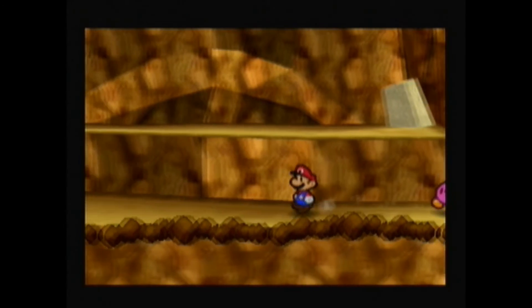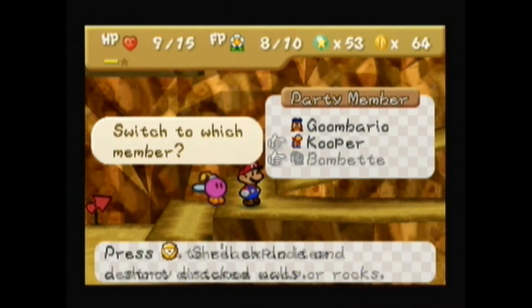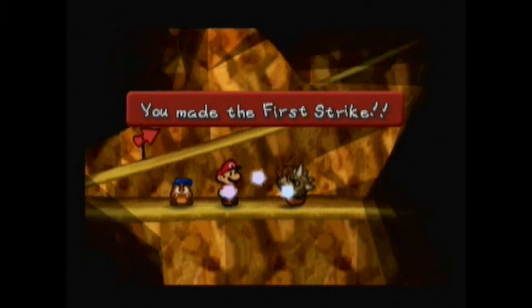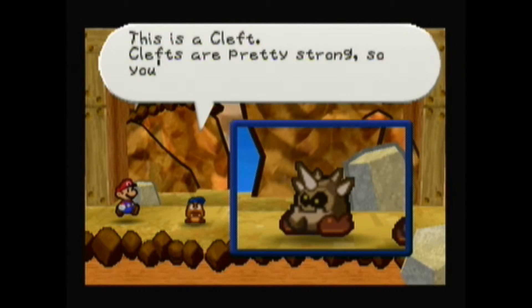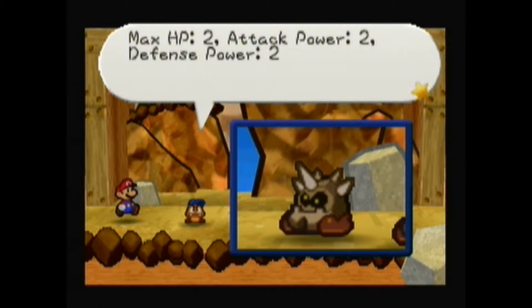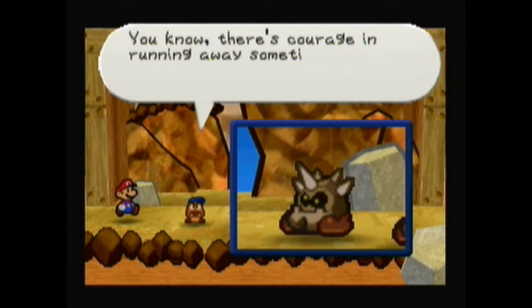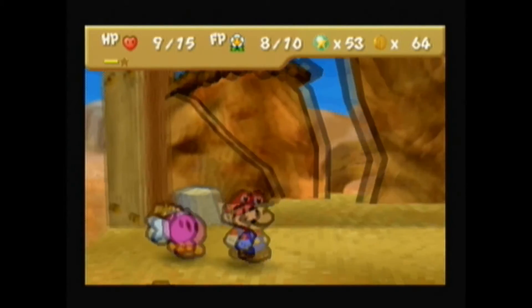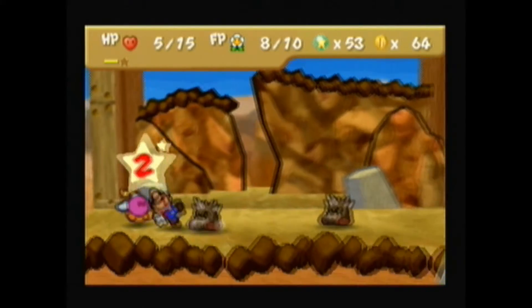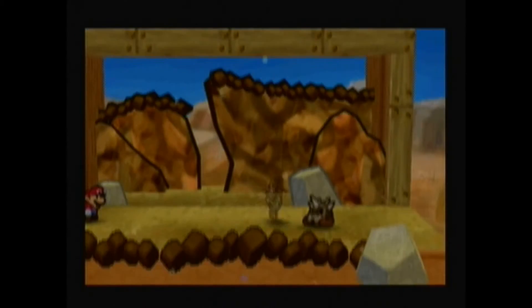If we walk back around and climb up again, I'm going to get Bombette. Let's go fight the enemy. We got a first strike, but it doesn't damage him, which is kind of frustrating. Let's tattle him. This is a Cleft. Clefts are pretty strong, so you'd better be careful. Max HP 2, attack power 2, defense power 2. Their specialty is pretending to be rocks, so watch your step on the mountain. You'll get hurt if you jump on the spikes on their heads. The cure for this is Bomb Bet — and there we go, he goes down.